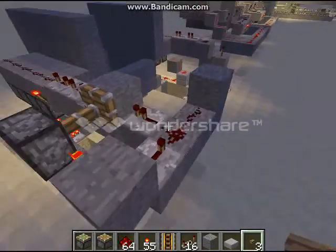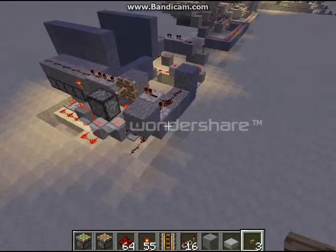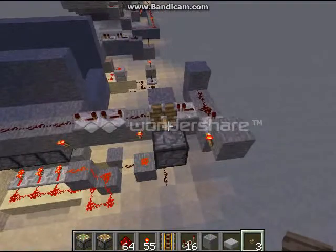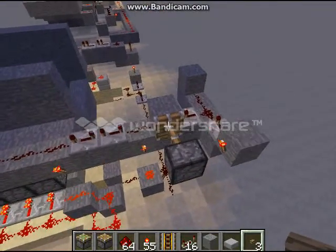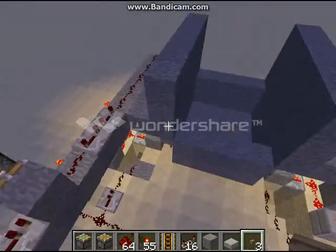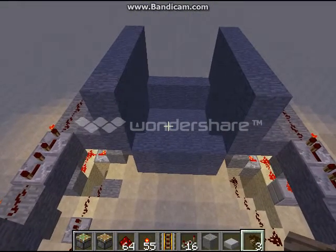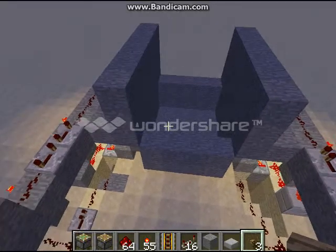First off, we've got our button going into what I call a pulse shortener. It's a little weird, but it allows the pistons to extend all the way and then, instead of having the full pulse, it's not enough to retract the block with them.